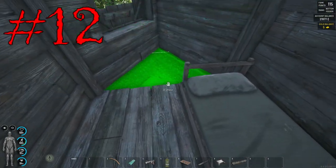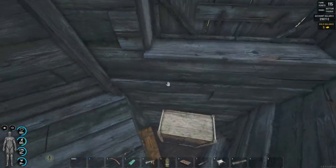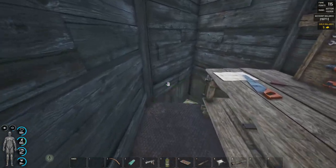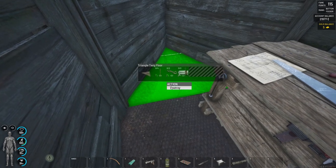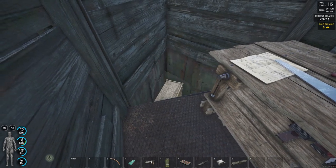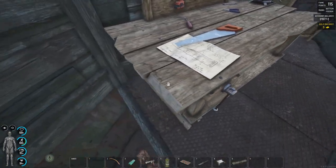Tip number twelve: if you make a base, consider using floors or walls to seal rooms when you get off. This way, if someone breaks in and lockpicks your base, they still need to use explosives to break structures down and get to the rest of the loot. When you log in, you as a player can easily destroy it — you won't get mats back, but this just adds an extra layer of protection inside your base.